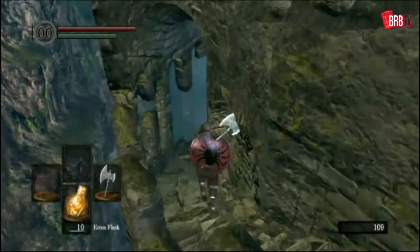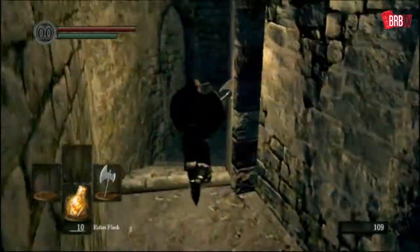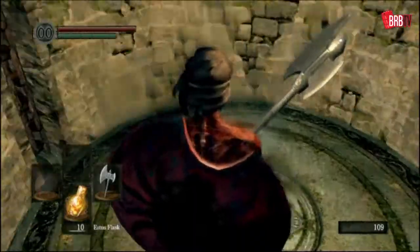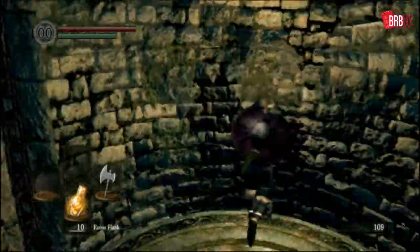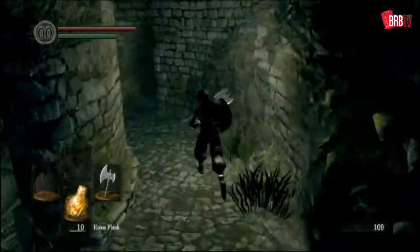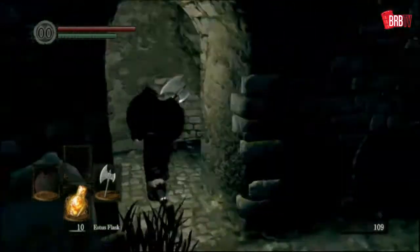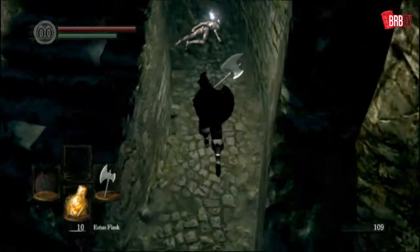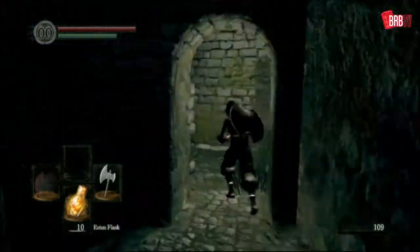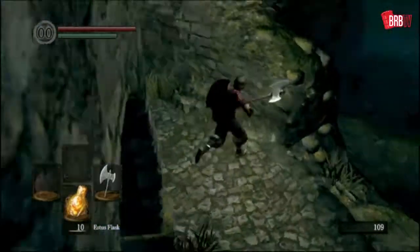We're going to run for some essentials now — and by essentials, I mean we're going to go grab some souls. Should I go and grab the firekeeper's soul? That might not be a bad idea — that will give us a nice early start on the Estus Flask. I will have to Homeward Bone out though. We're going to have to come back down that lift in a sec.